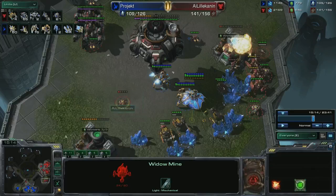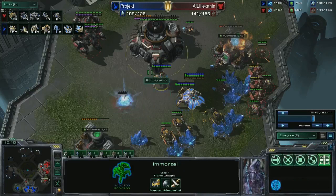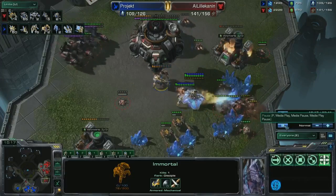The next Widow Mine fires. I'm able to do one more shot against it — it's at two health. During this time it's firing against this Immortal. And to my horror, when it actually activated and attacked my Immortal, it went through the hardened shields.